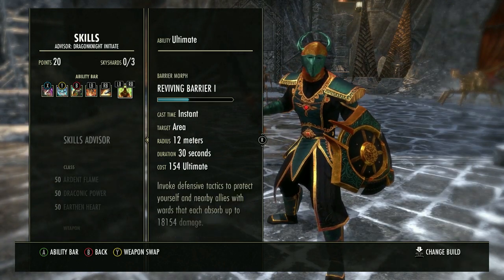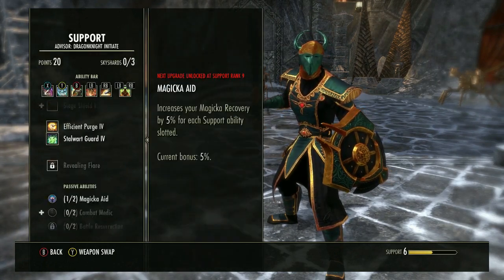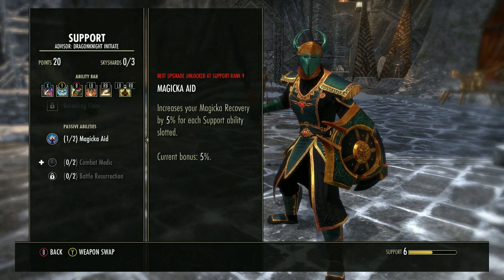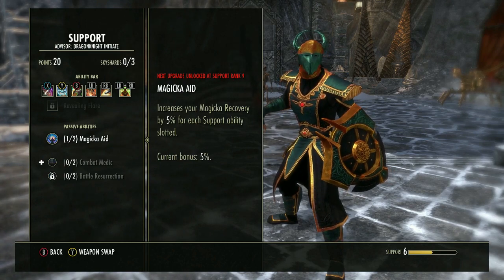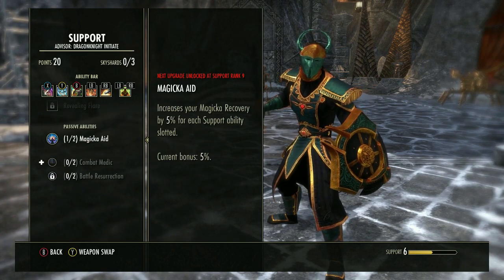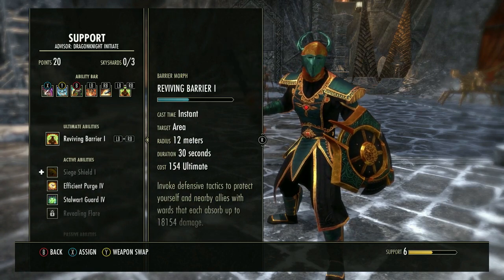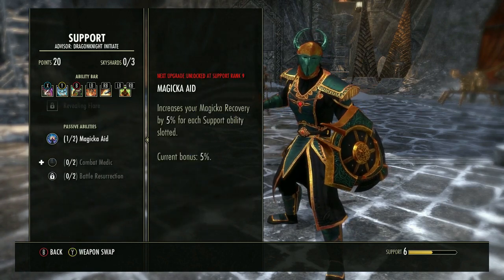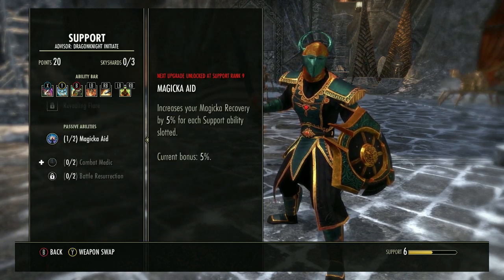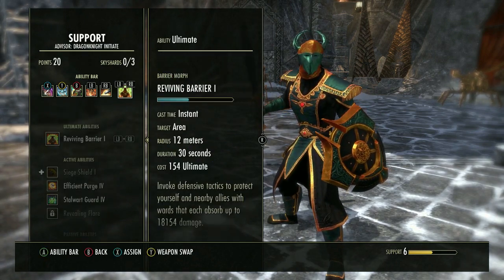Also, if you equip Barrier on the front bar and you have a Support class passive on your bar, it gives you about 5% extra recovery — nice to have. At Alliance War rank 9 it might be closer to 10%, but I don't have any PvP character above rank 8, so whatever.